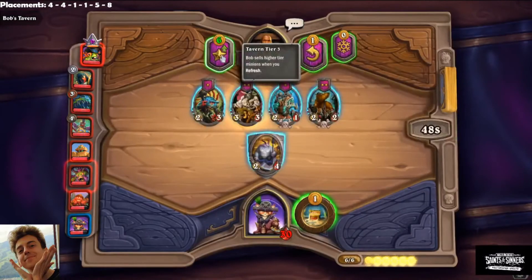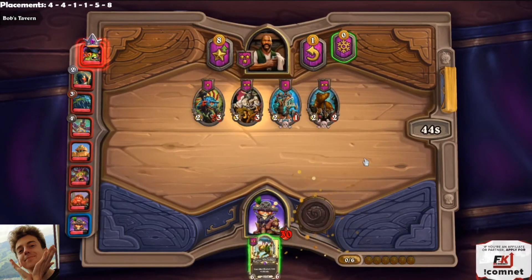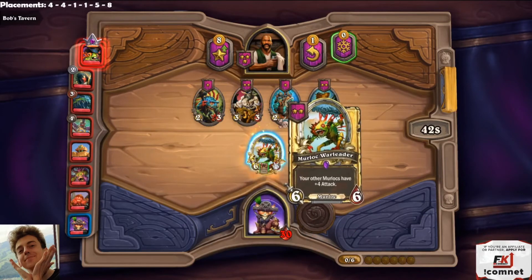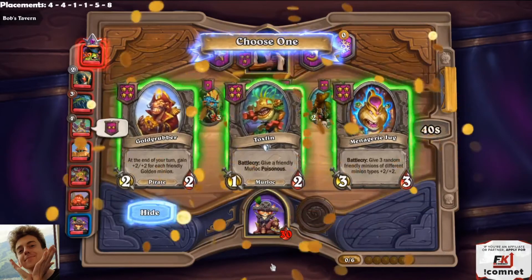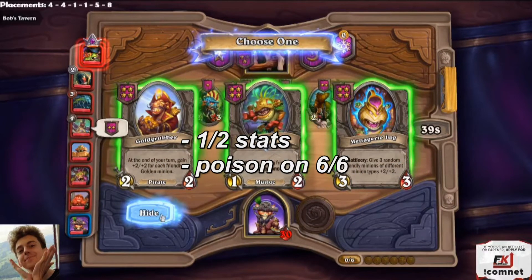Here's a simple example using expected value to evaluate why Goldgrubber is such a good unit, especially early on with Eudora. We have a 6-6 Murloc on the board. Toxfin is a 1-2 that gets poison. Expected value is pretty obvious — poison isn't going to do anything for the next couple rounds. Only in the late game could the expected value be much higher depending on what you face, but right now it's literally just a 1-2. It's super bad.